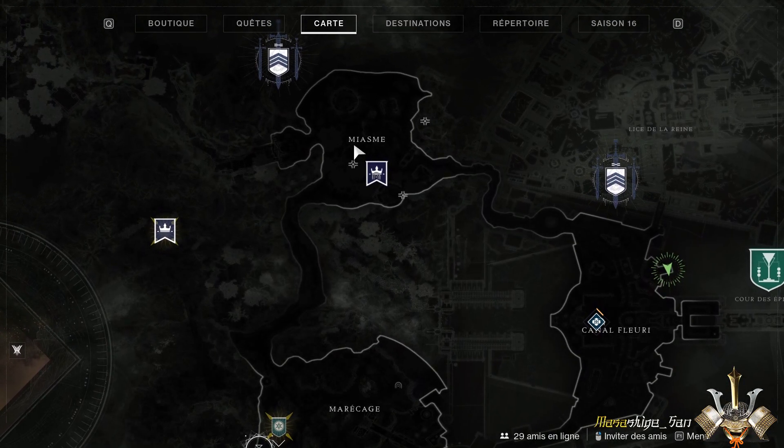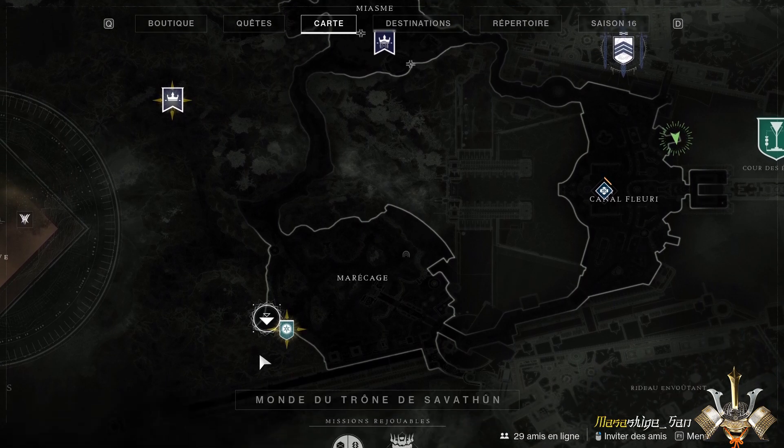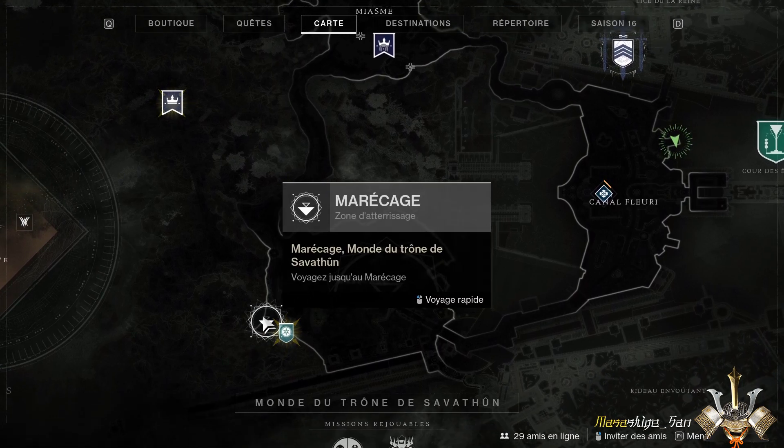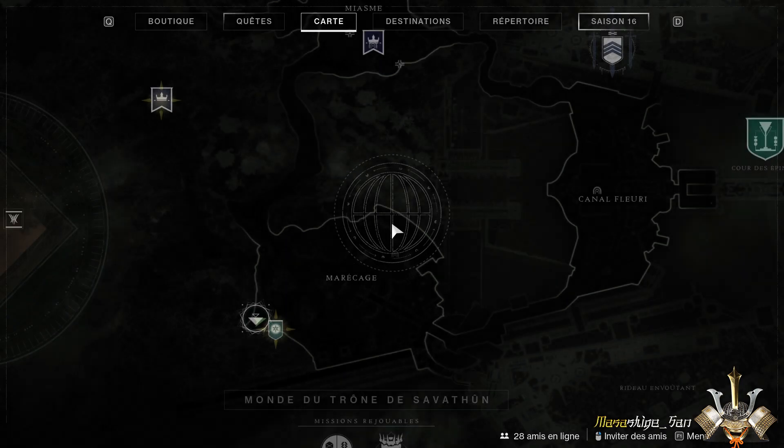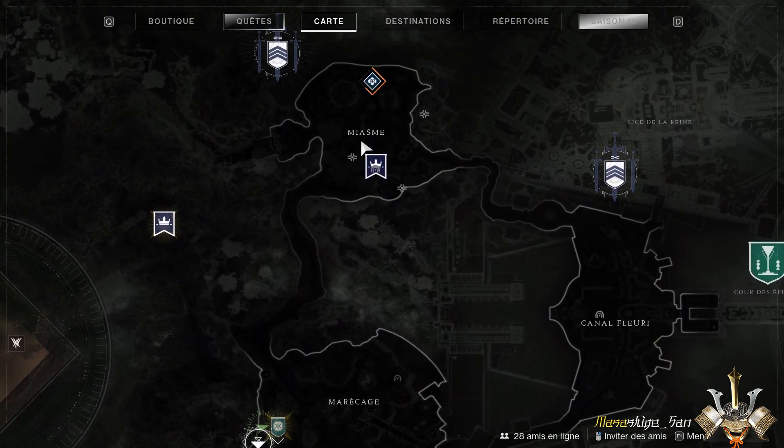On va aller donc pour la troisième zone, qui est la zone de miasme. On va retourner au niveau du spawn principal — ça va être plus simple pour revoir le chemin complet. Et on se retrouve tout de suite après le spawn pour la troisième et dernière zone, qui concerne la zone de miasme. Donc le temps de se rendre sur place et on voit ça ensemble.